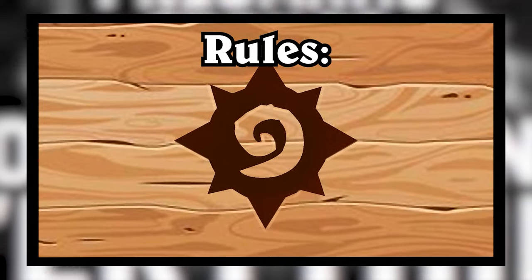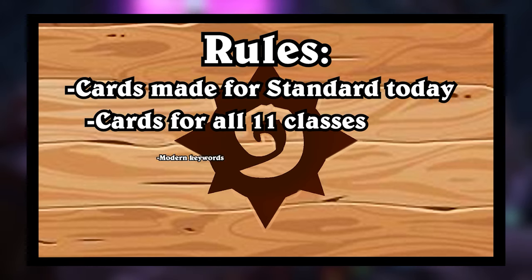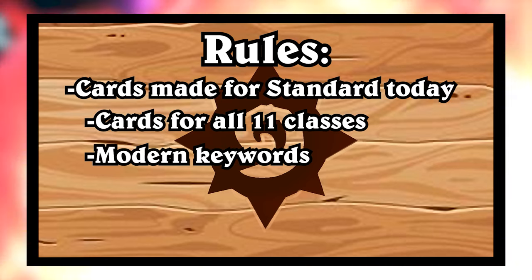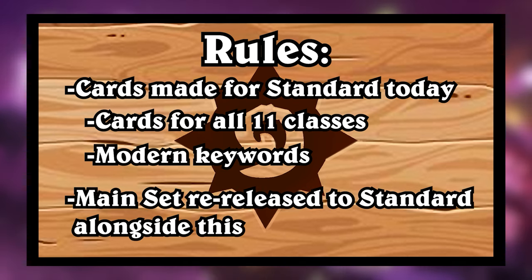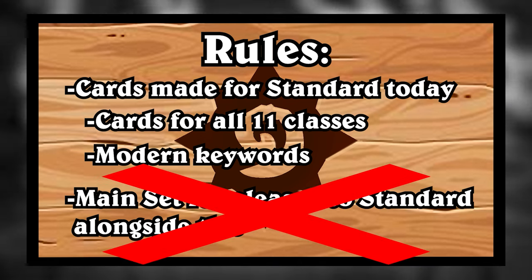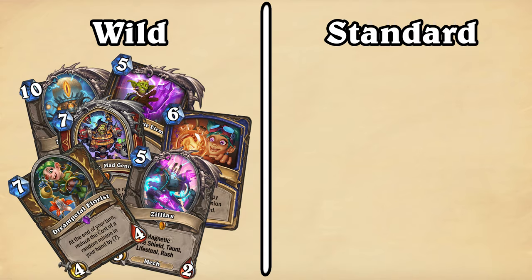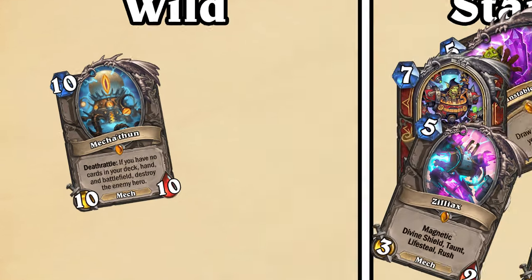These cards are made for Standard Hearthstone today, with cards for all 11 classes using modern keywords. In addition to that, the plan is also that the entire Boomstay Project expansion would get re-released to Standard alongside this mini set. Well, that's not entirely true — all of the expansion will return to Standard except for a single card: Mechathun.